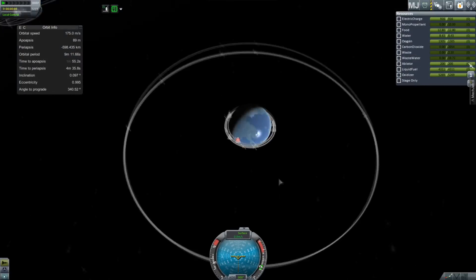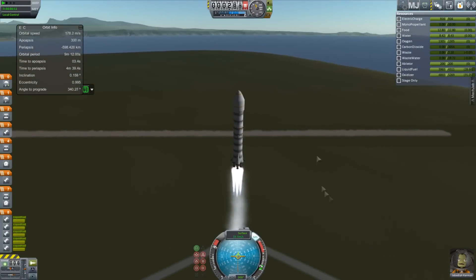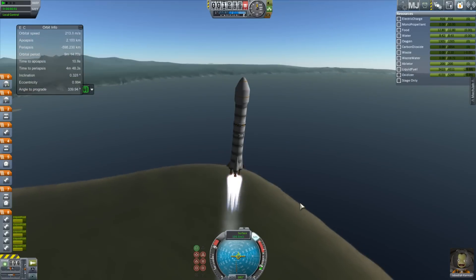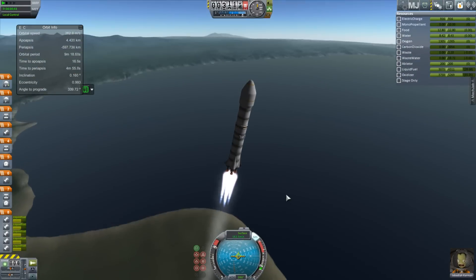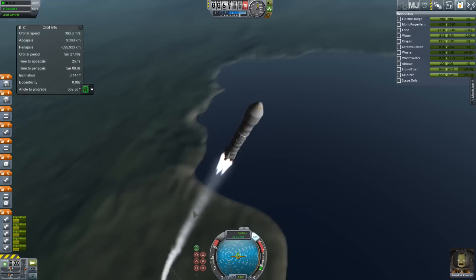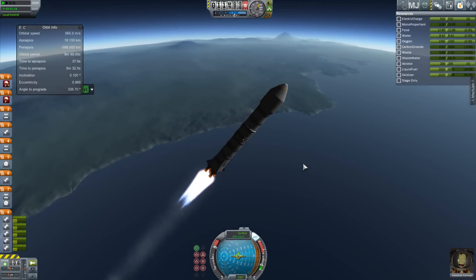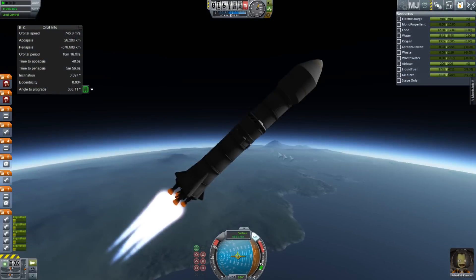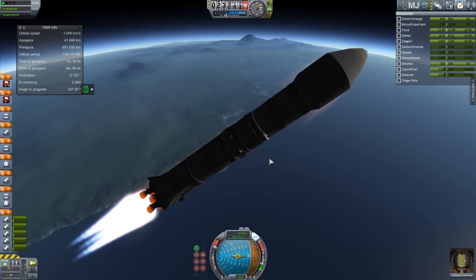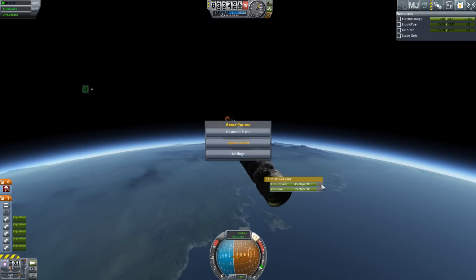We haven't been to the moon in a while and I'd really love some more science because I haven't done much research lately. We're using my new rocket — this is going to be my workhorse rocket. The last one was fine but this one's just a little better. This can go to the moon without needing solid rocket boosters. It's just a better second stage, and that fairing between the decoupler and the first stage is obviously the reusability stuff.